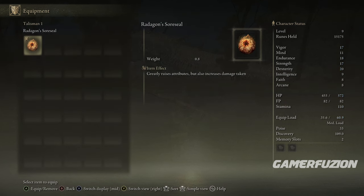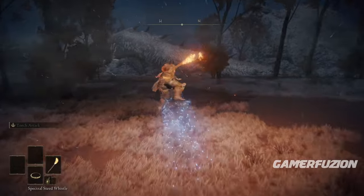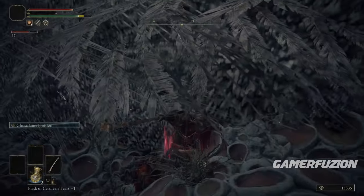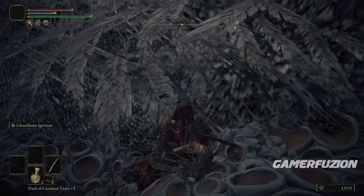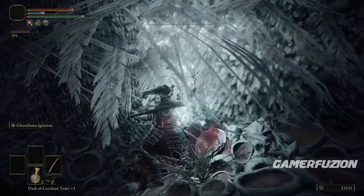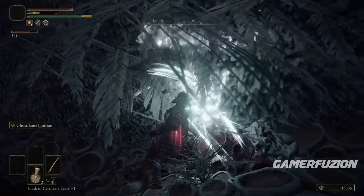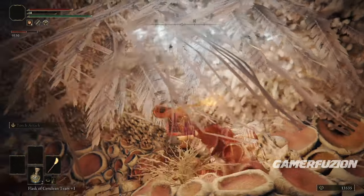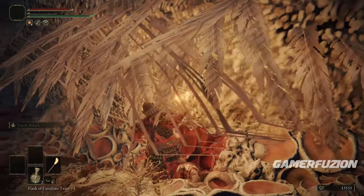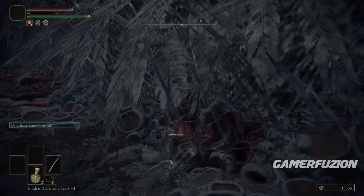After resting, go to the sleeping dragon nearby. Here's the combat loop on Xbox: equip the Death Poker and the torch in the same weapon hand. First, if you have your Pickled Fowl Foot ready, use it now. Then hit the dragon with LT to perform the Death Poker's special attack. About half a second later, press RB to do the follow-up swipe.